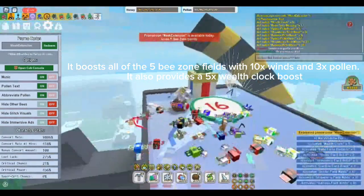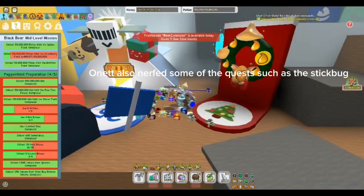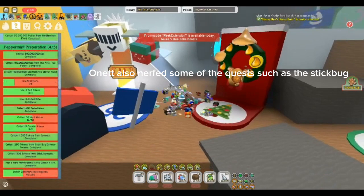It boosts all of the 5 Beezone fields with 10x wins and 3x pollen. It also provides a 5x wealth quest such as the stickboat.